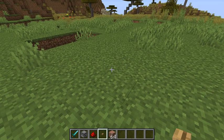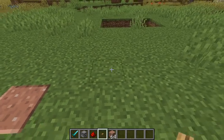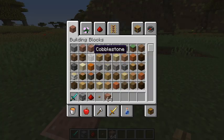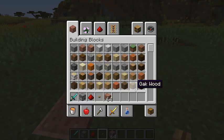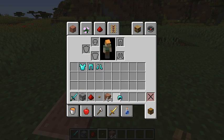It can be a lever or a pressure plate, but yeah. You're not gonna need any extra blocks, but you're obviously gonna need armor. I'm just gonna be using full diamond armor and a diamond sword, because why not?